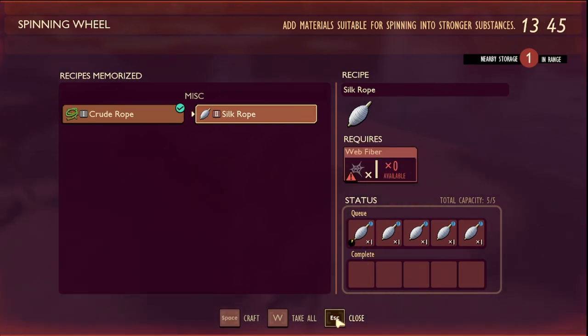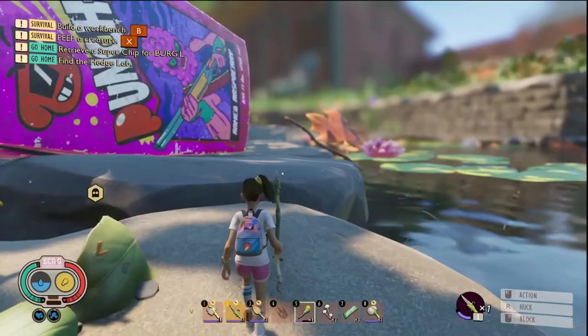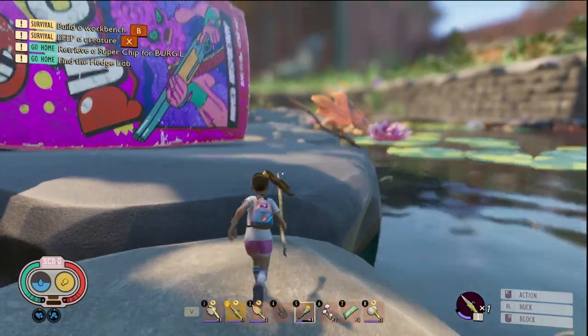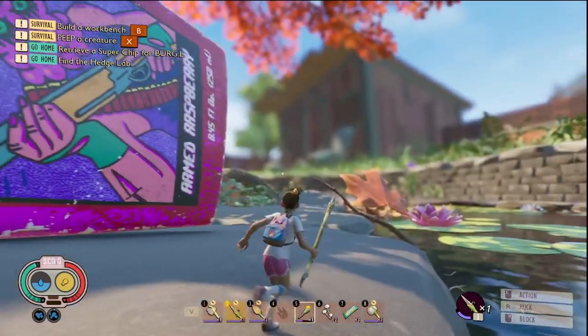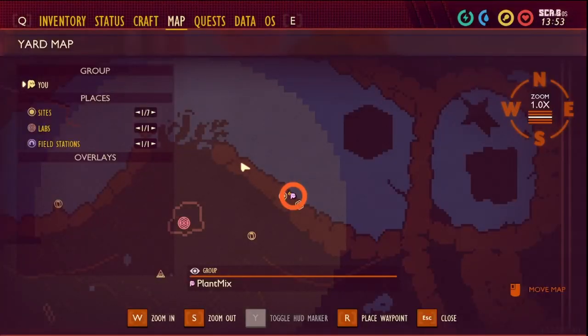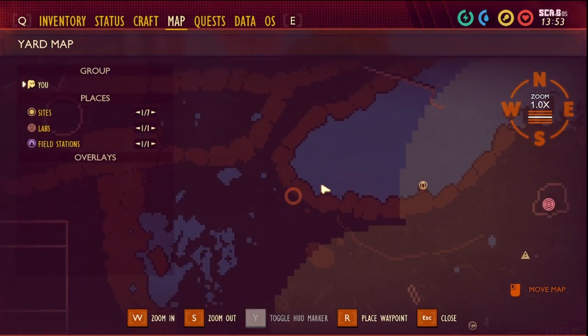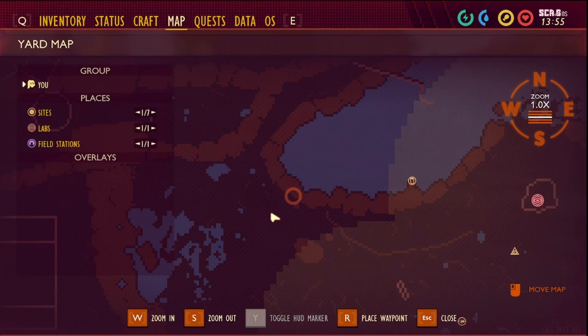They take a little bit of time to make. While we wait for that, the next parts that we will need are bombardier beetle parts. Now you can find them — I'll just show on the map, it's probably easier. If you go on the other side, they are around this location here. You can find them in other locations, but this is just where I go to get them and kill them.